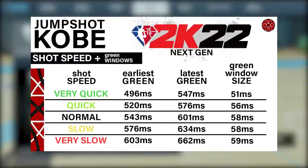Looking at the chart, you can see the very quick option speeds up your shot by about 30 to 35 milliseconds over the quick option.